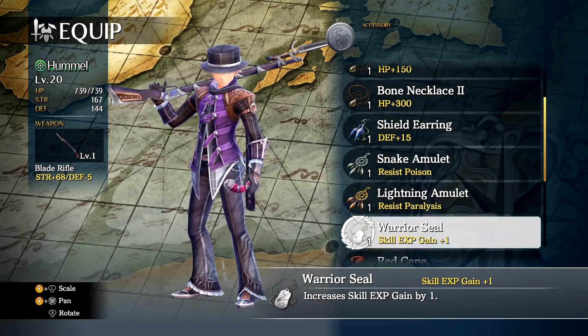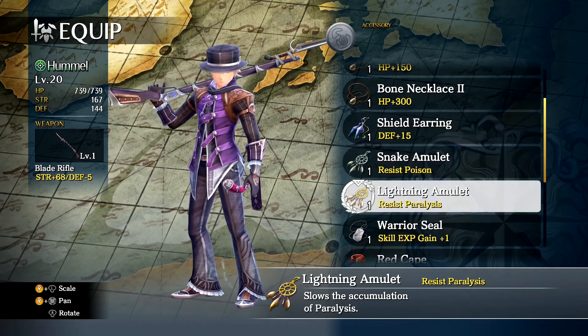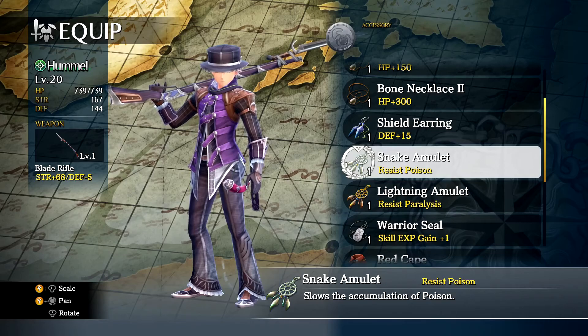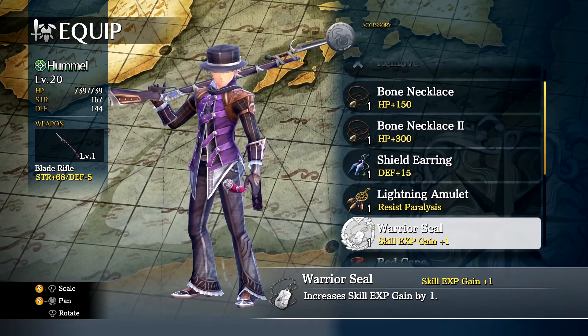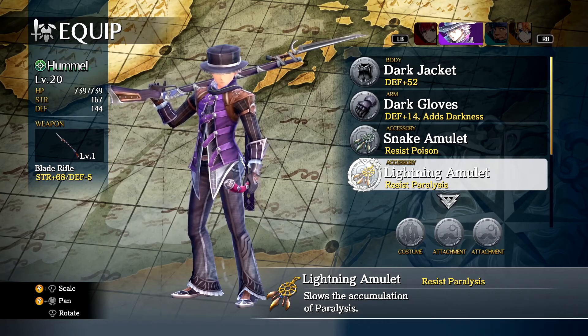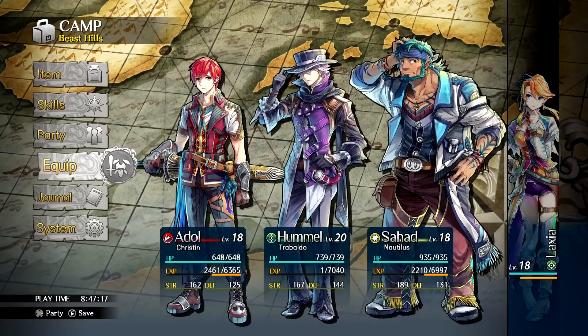These three accessories will be most advantageous. 'Increase skill experience gained by +1' - I think we're going to give him two resist ones, because the only increase we get from leveling up his skills is a bigger area of effect so far, and I'd rather have resistance against status effects.